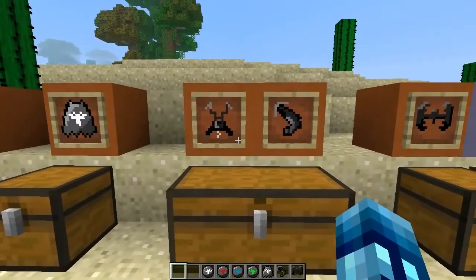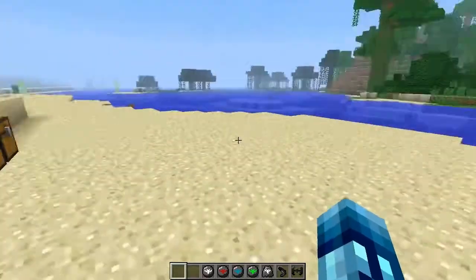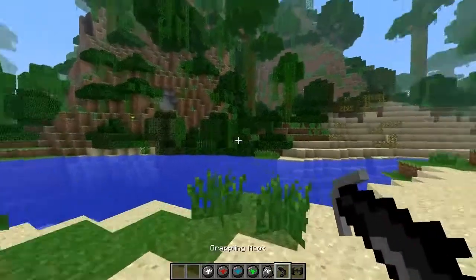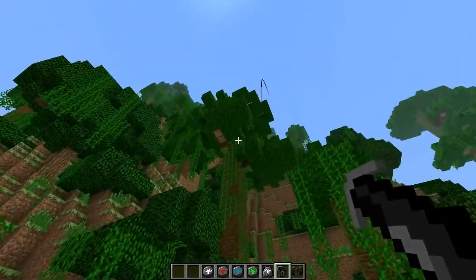Next up we're going to move on to the grappling hook. First you need to craft a hook using some iron ingots, some string, and a stick. The stick is the most important part of the recipe, because it's a stick. Then you put that hook into another recipe with some iron ingots, redstone, diamond, and string to get a grappling hook.